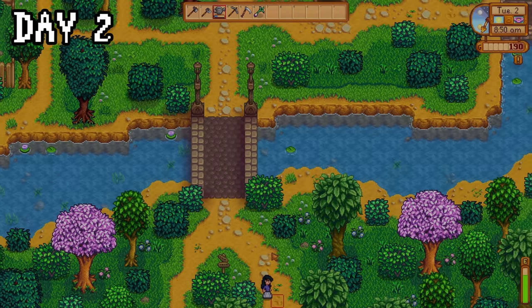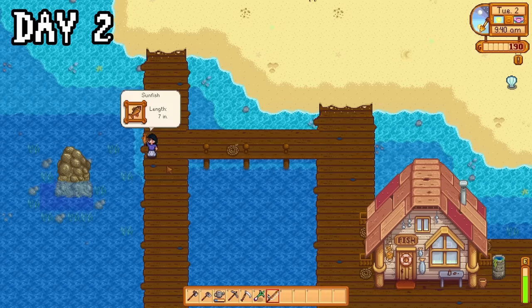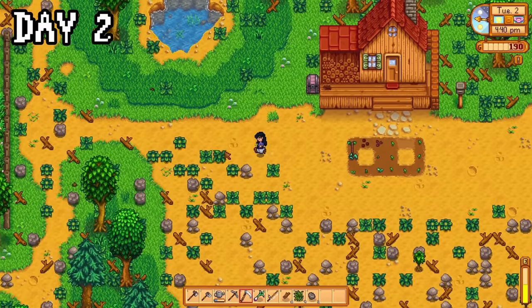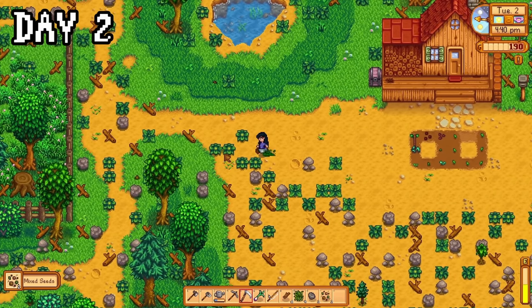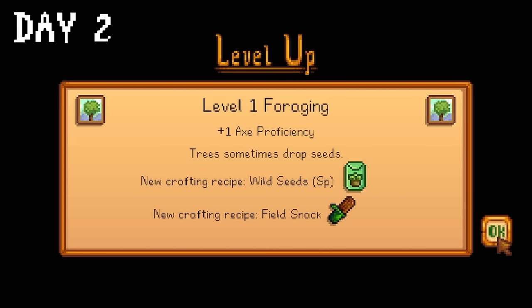On day two, I went down to the beach to collect my fishing rod from Willy, but by now we've all seen this cutscene a million times, so I skipped it. I caught my first fish, which was a sunfish, and then met as many people as I could before calling it a day at 22 out of 31, and going back to my farm to clear more land — mainly weeds to try and get some mixed seeds, because freebies! When I ran out of energy, I went to bed to get level 1 foraging. Yay, field snacks!